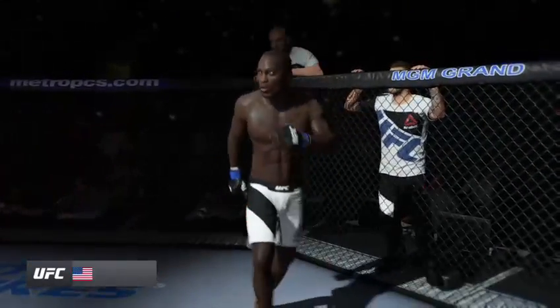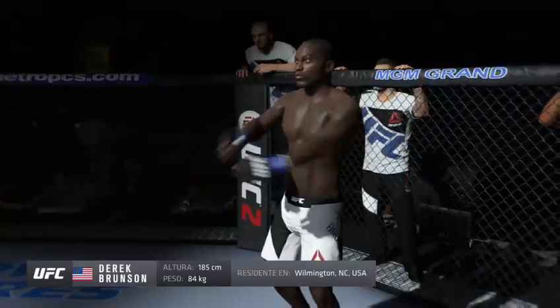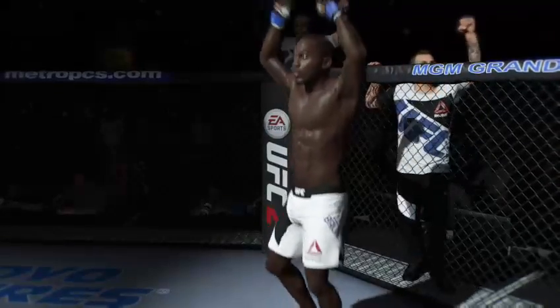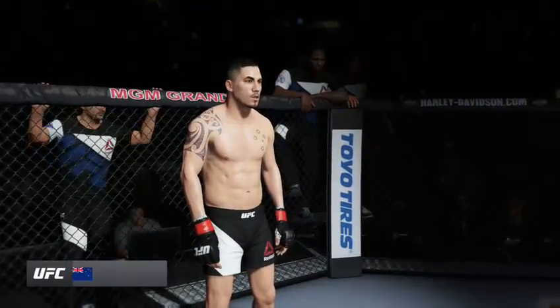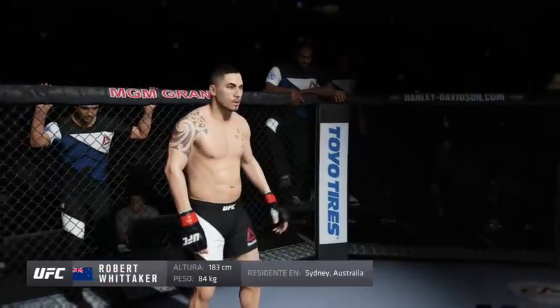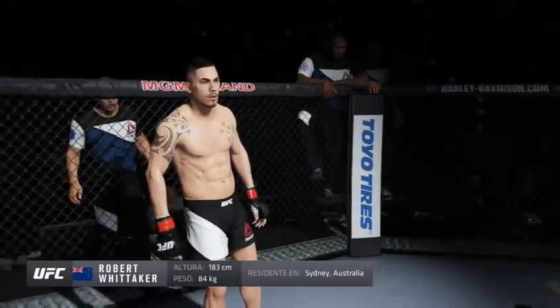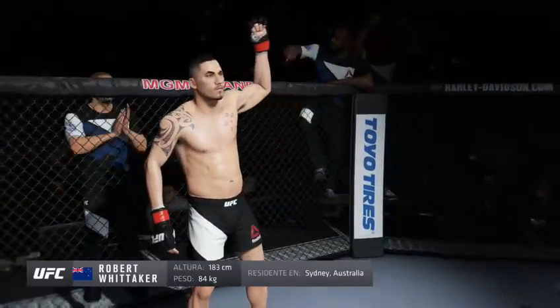Fighting out of the blue corner, this man is a wrestler. 14 wins, 3 losses. Standing at 6 feet 1, weighing in at 185 pounds. Fighting out of Sydney, Australia — Robert Whittaker!